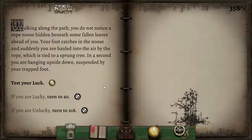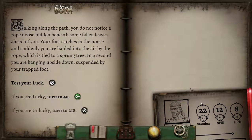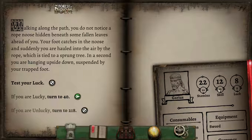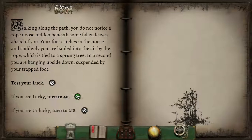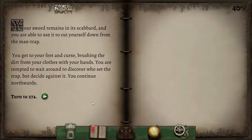Walking along the path, you do not notice a rope noose hidden beneath some fallen leaves. Your foot catches in the noose and suddenly you are hauled into the air, suspended upside down by your trapped foot — and we must test our luck. You are lucky! You needed a luck score of eight or below and rolled eight. Now, luck usually diminishes with use — why is it still at eight? Why did it not go down? Your luck should be reduced by one every time you test your luck.